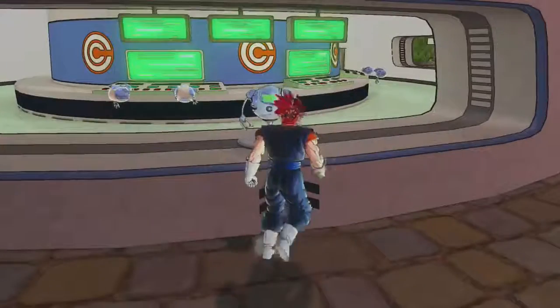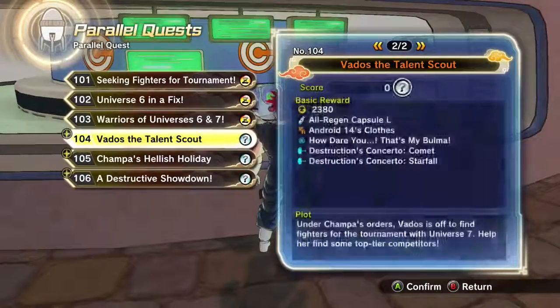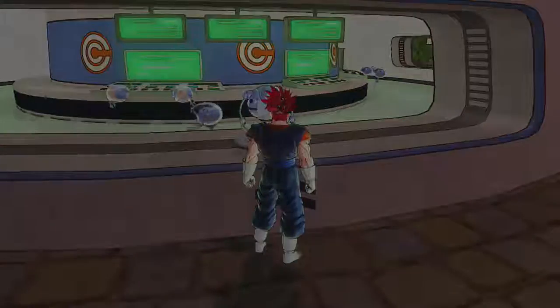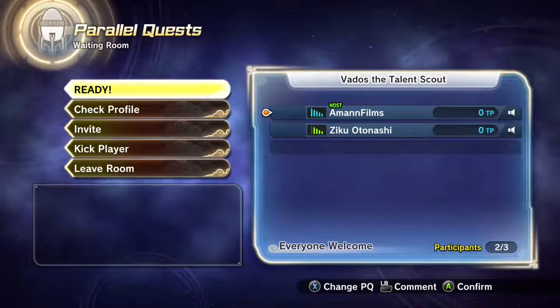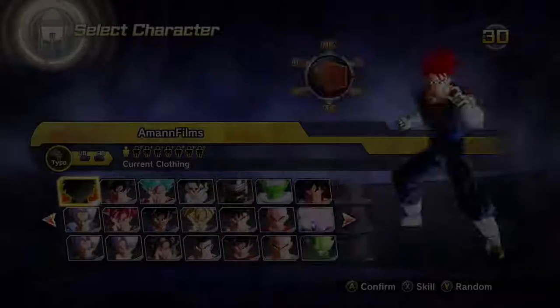I'm gonna go ahead and start these up. I gotta first invite them, so hang on a minute. Let me get this room created — hopefully there's no hidden wins on this one. Two players, one slot — there we go, all I gotta do is wait for him. Alright, here he is and we're gonna get started. My moves are the same but I've got Super Vegeta included.